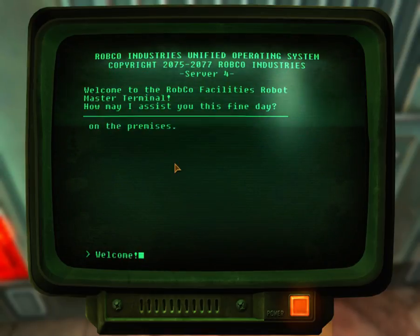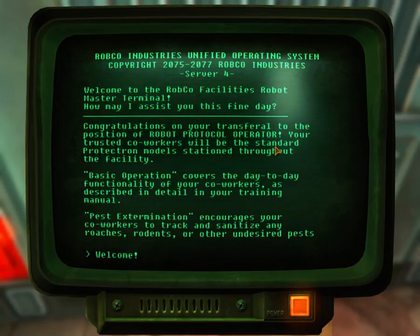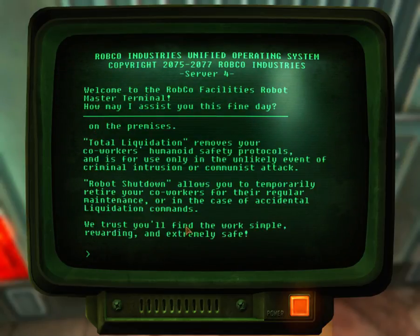Power spotting orientation guide. Total liquidation removes your co-workers' humanoid safety protocols - it is for use only in the unlikely event of criminal intrusion or communist attack. Criminal intrusion - kill everything. Robot shutdown allows you to temporarily retire your co-workers for their regular maintenance or in case of accidental liquidation commands. So, robot shutdown basically turns them off for you, which is kind of useful - you can turn them off and then smash them or do other things to them.